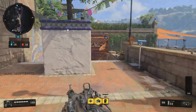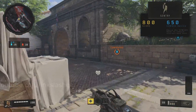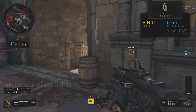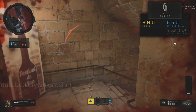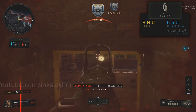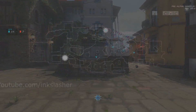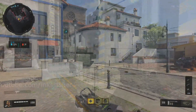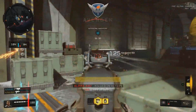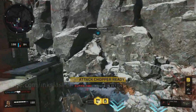Next up is the Sentry Gun, which looks quite different from previous versions. It costs 800 score, whereas in Black Ops 3 it cost 850, and with the CommSec device it drops to 650. I got killed by it once — it locks onto targets pretty quickly but not obnoxiously so, and it's not hard to avoid. Overall I think it'll be a decent scorestreak but not overpowered.